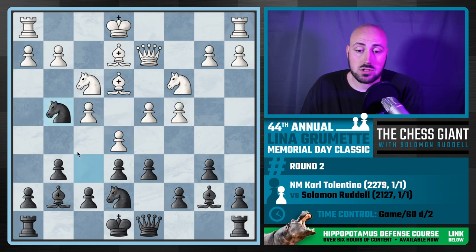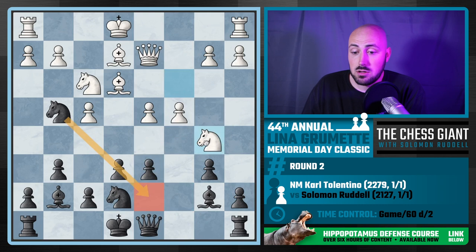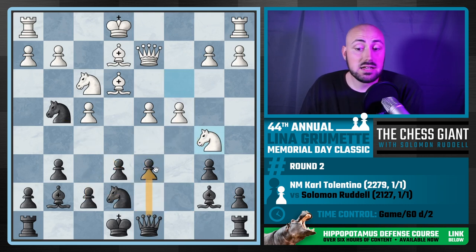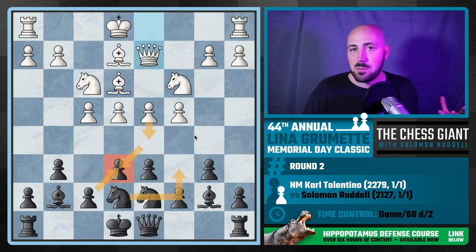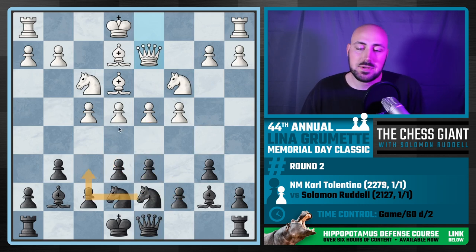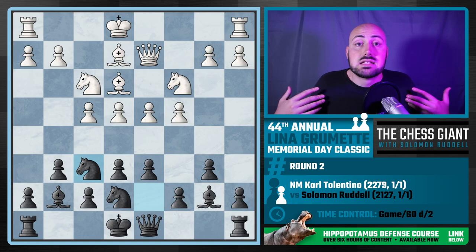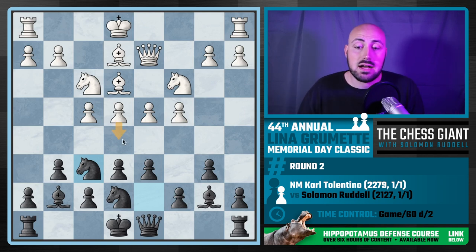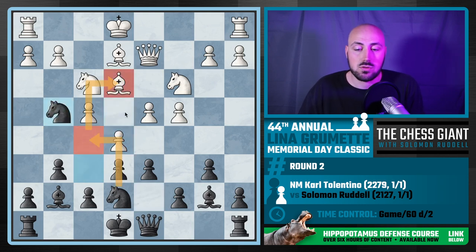So instead of knight c6 allowing d5 and breaking up my e6 pawn — which becomes a big target — I play knight f6. Even if e5 is played, knight g4 is great, just harassing the bishop. Even if white takes on d6, knight b5 is already defended. A queen can defend d6 from its starting square but can't defend e6. Generally when I see a four-pawn center I'm much more inclined to play knight f6, because e5 is not super damaging to our pawn structure.